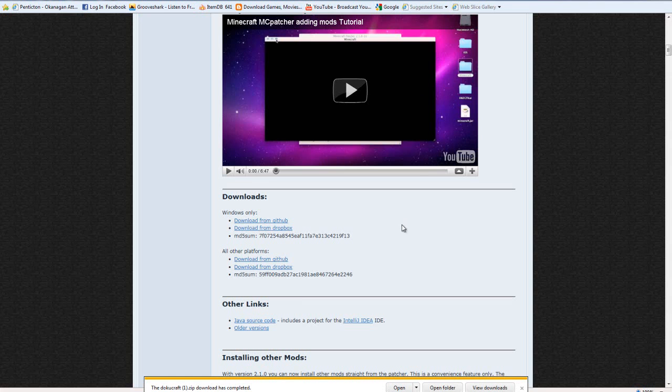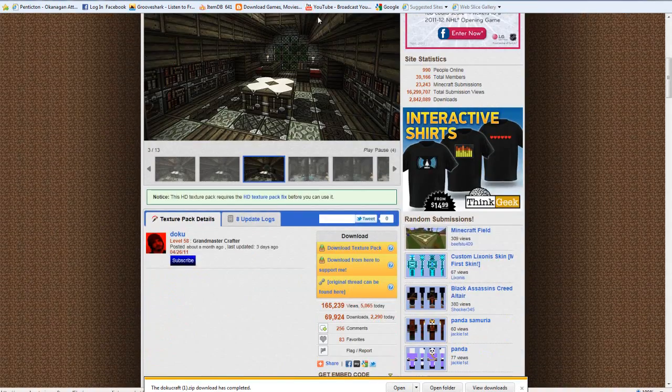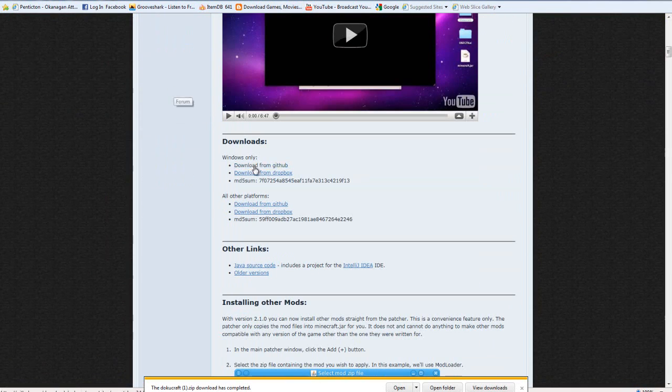Download has completed. Both of these links will be in the description so it's very easy to find. This is for the Minecraft HD Patcher — the link will be in the description as well. Now you're going to want to go just down to about downloads, windows only, if you have Windows, which you probably do. Then go download from GitHub, and then it'll just say this. Then you're just going to click save, and then it'll be downloaded.